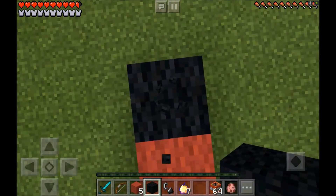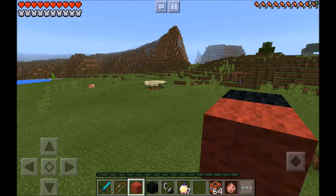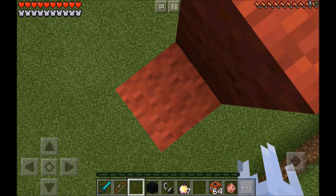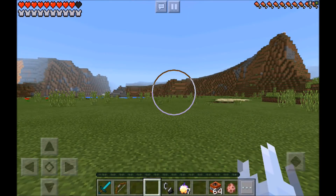Now you just want to go ahead and jump on down and place 1, 2, 3 red wool on this side. Then 2 red wool in the middle and then 1 black wool on the edge. And boom, you are finished guys.